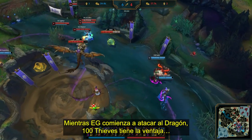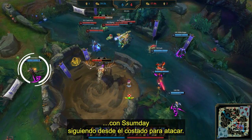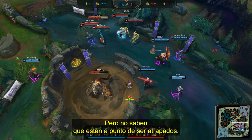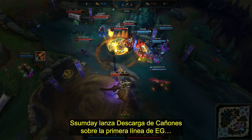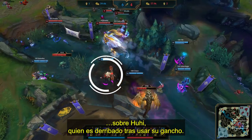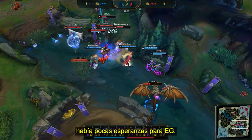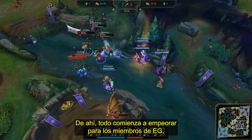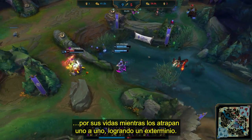As EG begin to chunk down the dragon, 100 Thieves have an advantage to make a play. After seeing EG bunched up towards the river brush, they move around the right side of the Dragon Pit wall, with Someday following up from the flank to collapse. As Huhi finds the engage onto Ignar and Impact, Someday drops Cannon Barrage on the EG front line, chunking them to half health. EG disengage but re-aggress with the Ornn ult onto Huhi, who gets instantly bursted down. But with a health and damage advantage on 100 Thieves, it was all but a small glimpse of hope for EG, as Contractz dives in for the three-man ult but gets immediately eviscerated, and EG are left running for the hills, picked apart one by one for the ace.